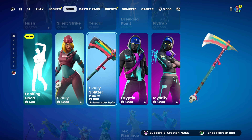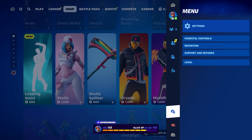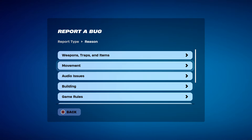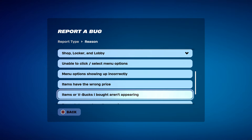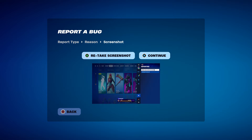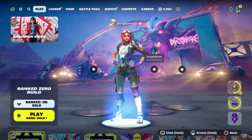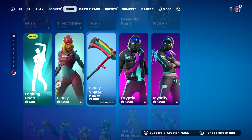Now hover to the pickaxe, press the pause menu, go to reporting, report bug, go to a site, shop locker lobby, select 'item or V-Bucks I bought aren't appearing,' click continue, click accept, click close. Then we're going to start up the game.